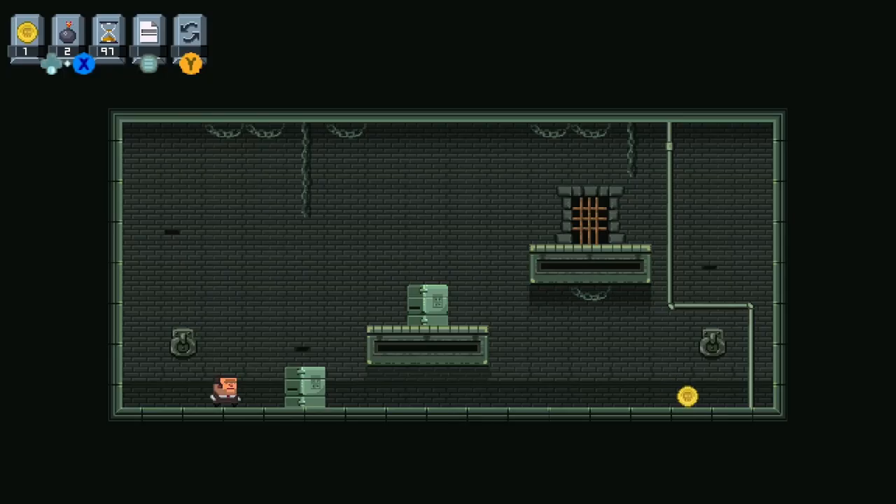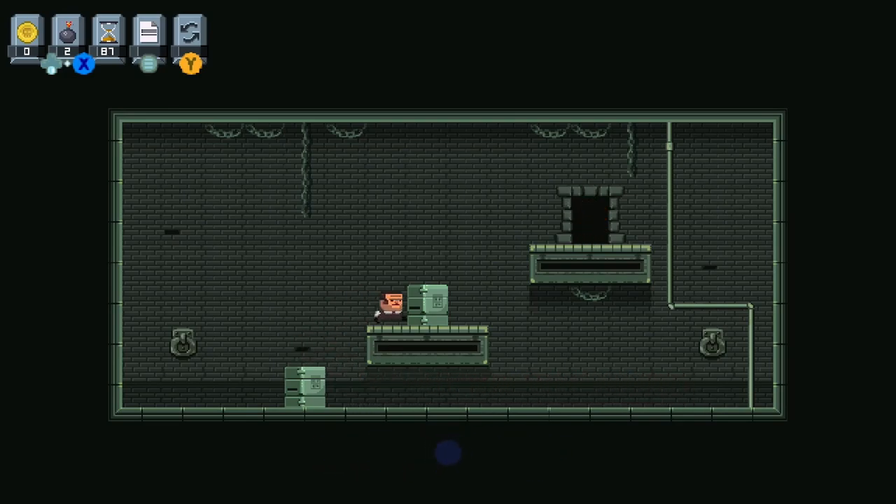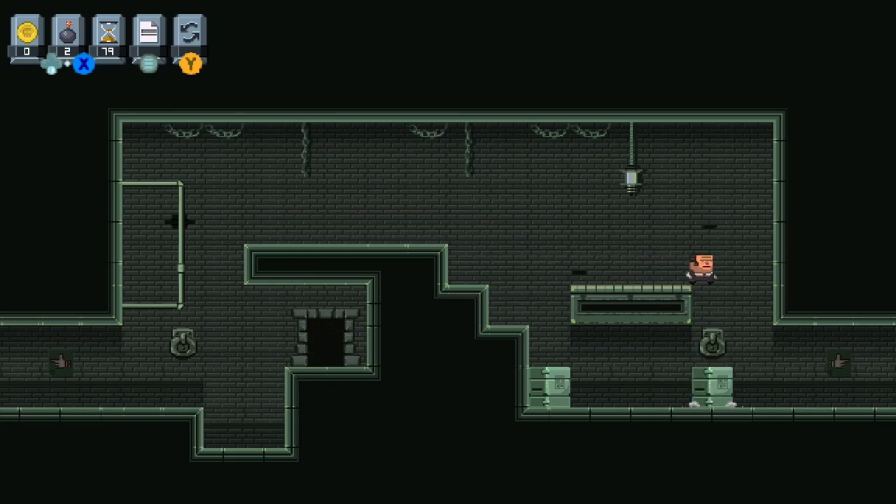The first 100 gamer score will come from just starting the game on your first level. The second achievement comes from the drop the box achievement and all you have to do for this is just push one of these boxes over an edge.